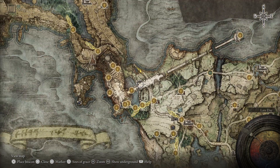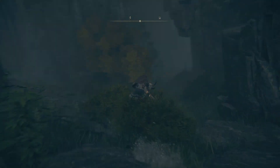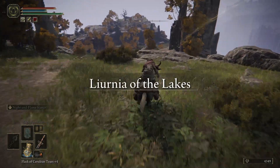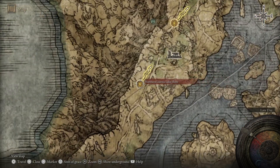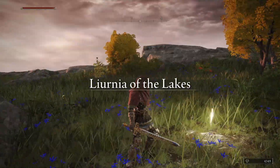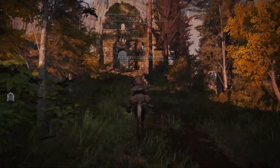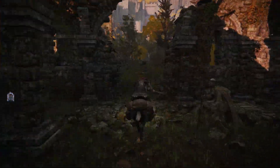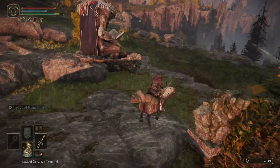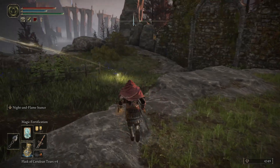Ride the bridge to the end and once you are there hop down to the left and take the path. Follow it up the incline, then take a right and follow this right path going north until you reach the lake facing cliff grace site. From here continue northwest until you get to the grace site for the northern Liurnia lake shore. Once here you will need to do a bit of jumping to access the path you need to continue. It will lead you to the road to the manor grace site, and from there you are free to head into the manor to get the sword.